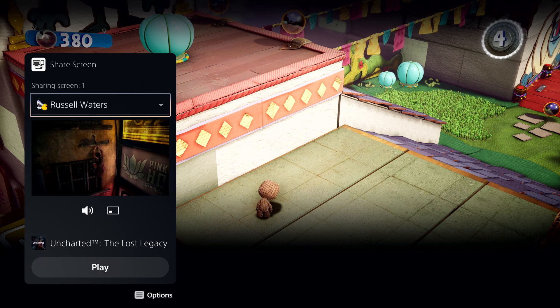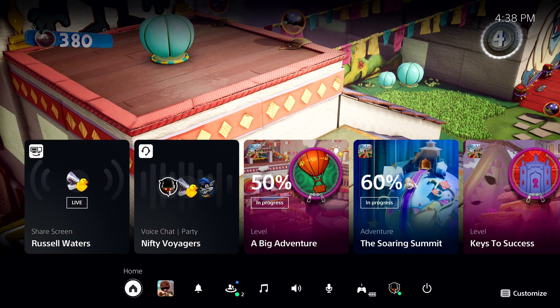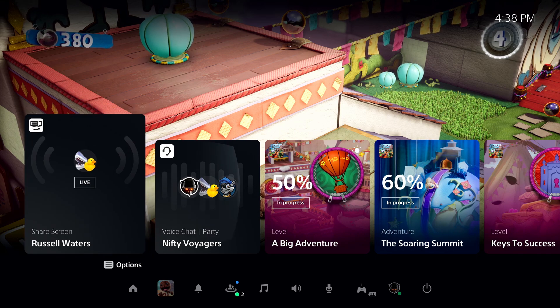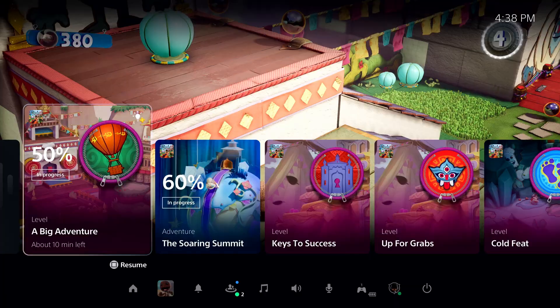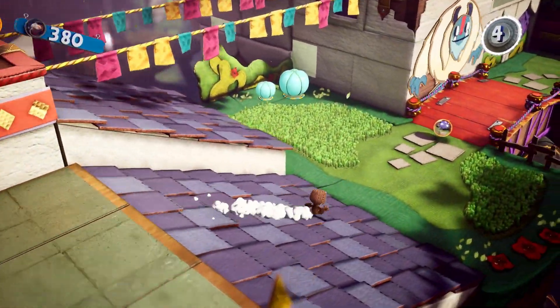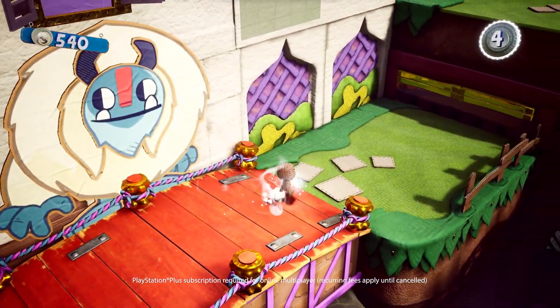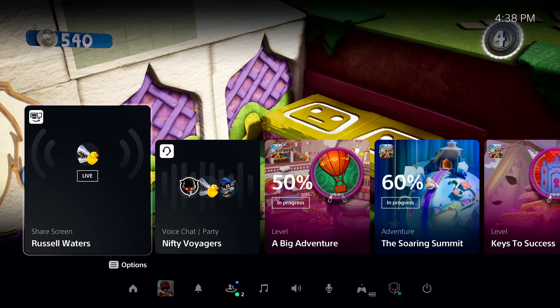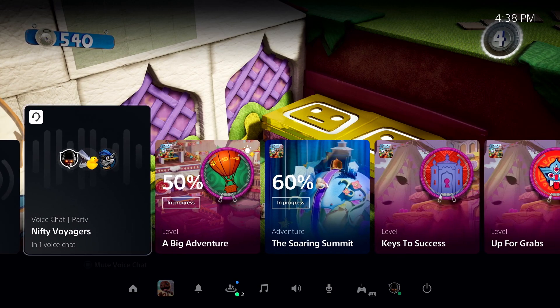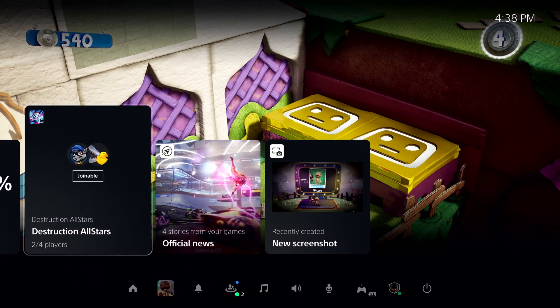That's pretty much everything I could find in this PS5 user interface demo that's worth talking about — and there was honestly a lot, especially regarding the world map, which pretty much took up the entire video. Sackboy Big Adventure is looking better the more I see it, and I can't wait to play this game next month. I've already come this far with covering it, so you bet I'm going to cover it like crazy when it actually releases.